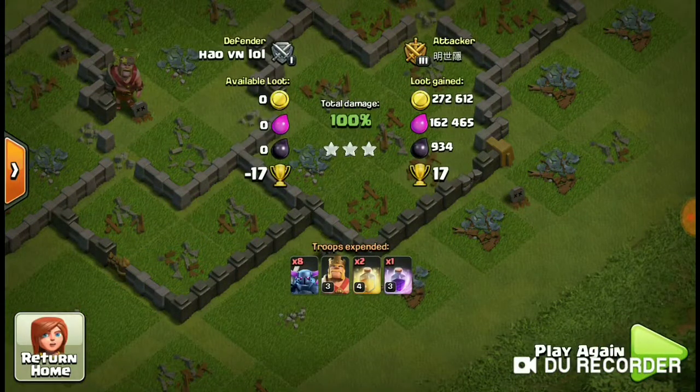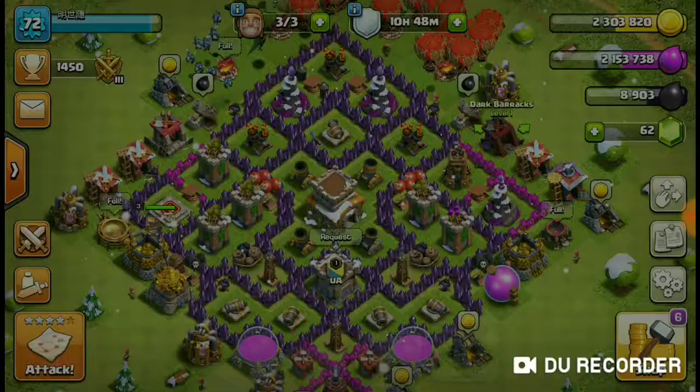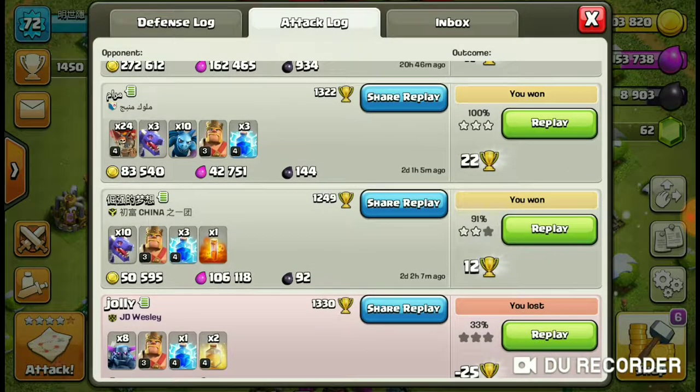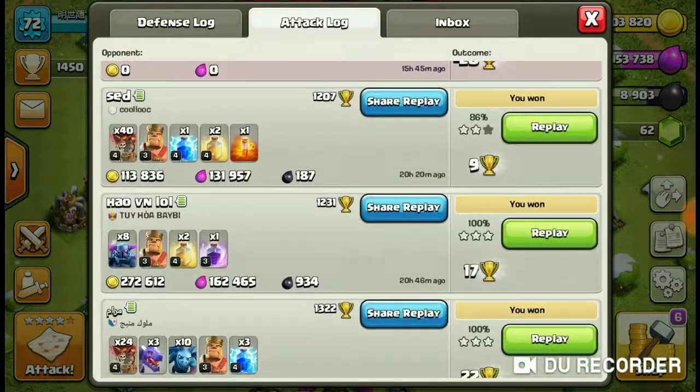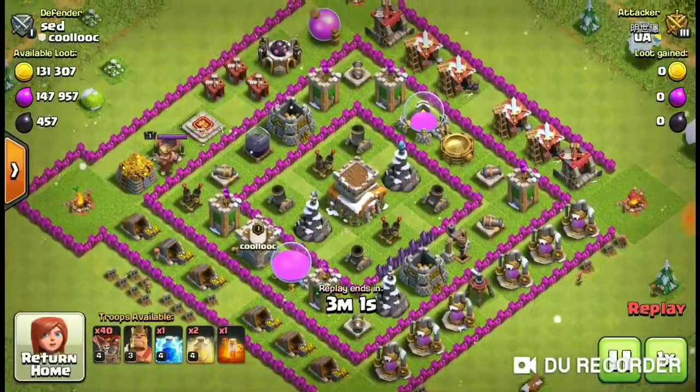Let's get on to the next attack. Now the next attack, you might think it's extremely stupid, but actually it's the most bottom attack in the quick train log. It's called the Air Bomber, which is 40 Balloons, 1 Lightning, 2 Heal, and 1 Poison spell. Which is really good in my opinion - you might think it's extremely stupid but I can show you how powerful this is.